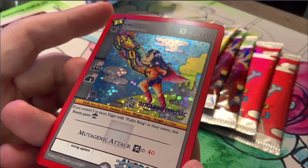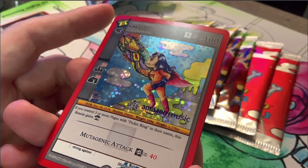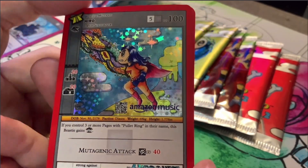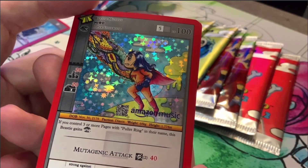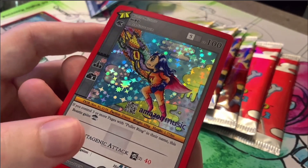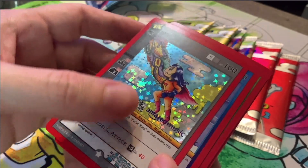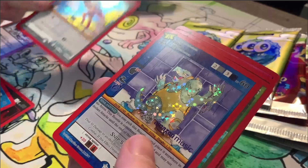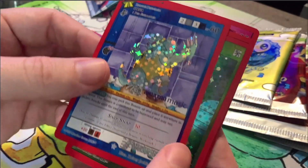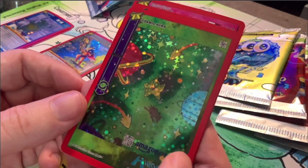I think the full holo Death is like the next best, or second best or first best. But anyway, full holo Hero and full holo Death are definitely the big hit cards in 2.0. And I'm happy I have this because I have the reverse already, so we just need — I'm not sure if they make a non-holo, I'm assuming they do for all of the cards. And we got the reverse of Agua. What a pack.